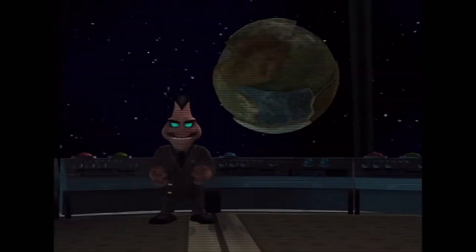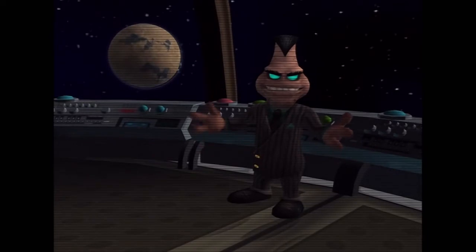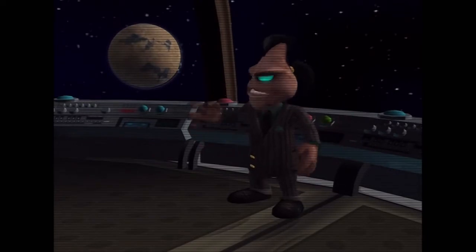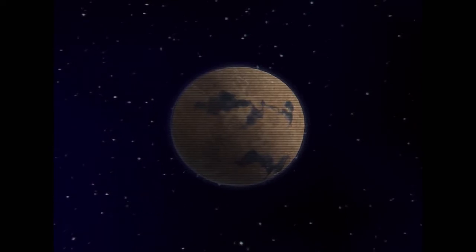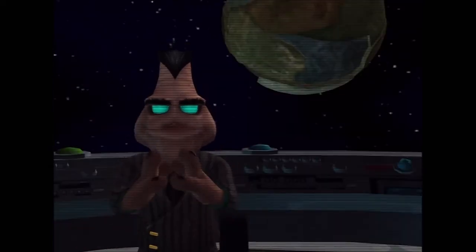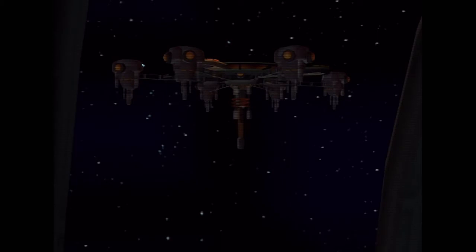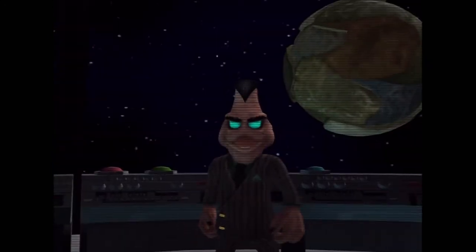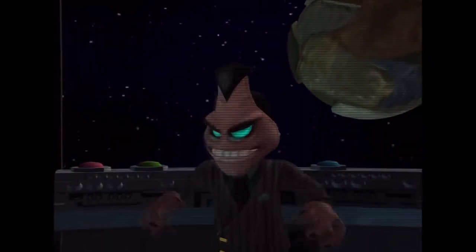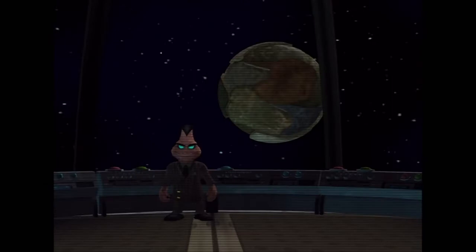Our synthetic world is now fully functional and ready for habitation. However, there is one small obstacle in our way — this pathetic lump of a planet. Due to some blunder of fate, it happens to occupy the galaxy's most perfect orbit. But no more. Behold the Deplanetizer — the most powerful laser ever created. Soon we'll move the Deplanetizer into place just above the planet's surface. I will of course be on hand to press the button that will blow this mud ball to smithereens. No one will even miss it. See you then.